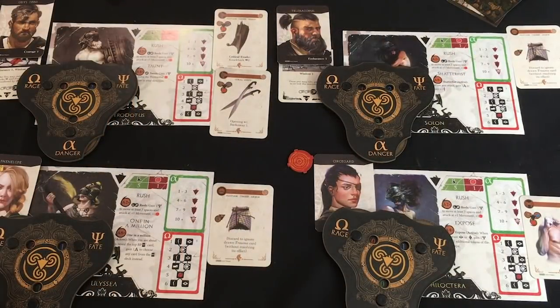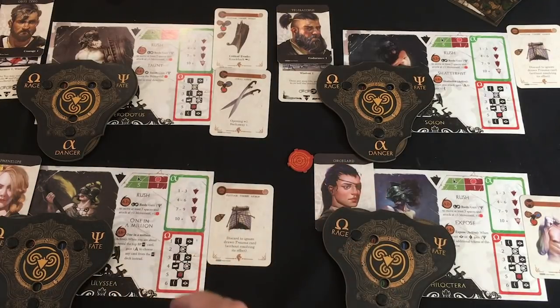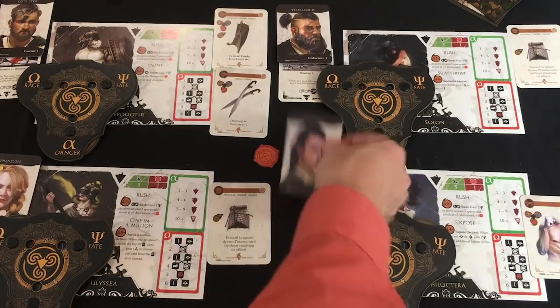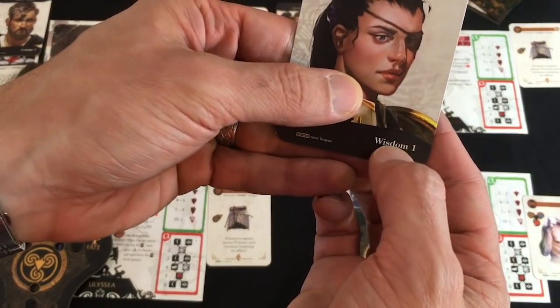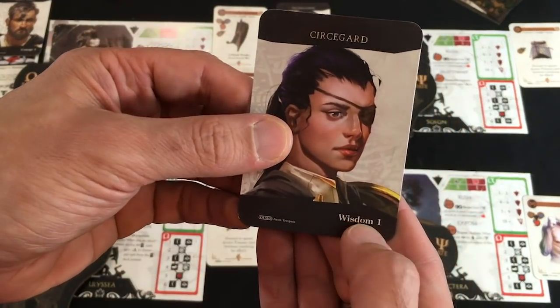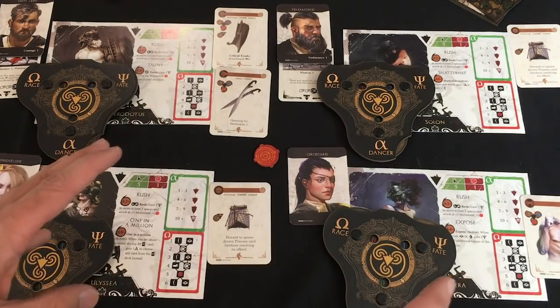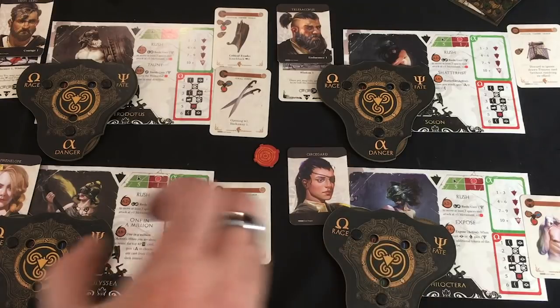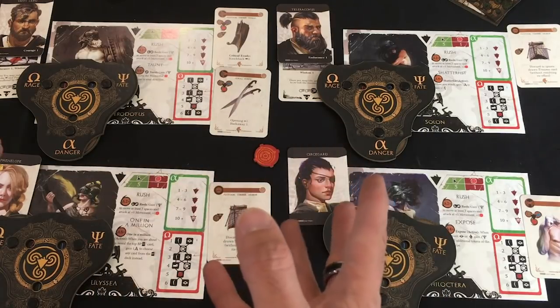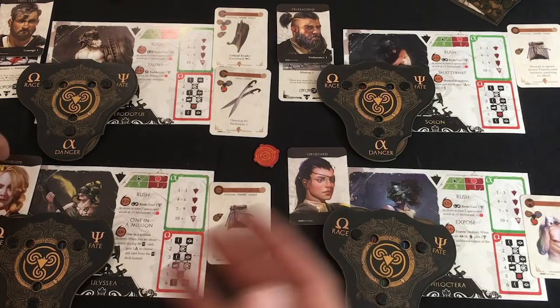Now let's look at our characters. You have four Argonauts at all times, and you get these at the start of the game. They have different skills — Cersei Guard has wisdom, for example. These skills will generally only come into play during the campaign mode of the game where you voyage around on the Argo, your kind of space-age-ish Greek ship, and have adventures.